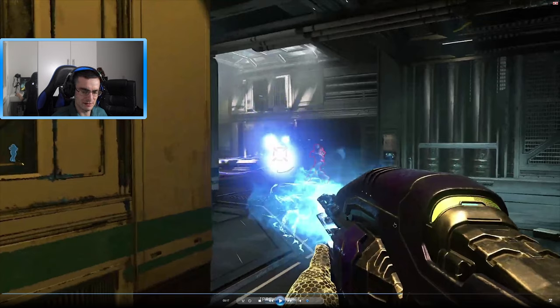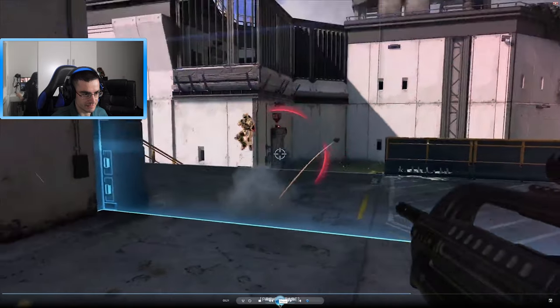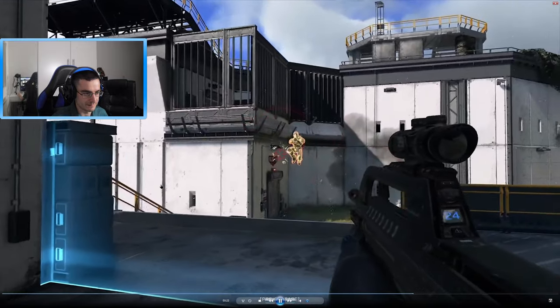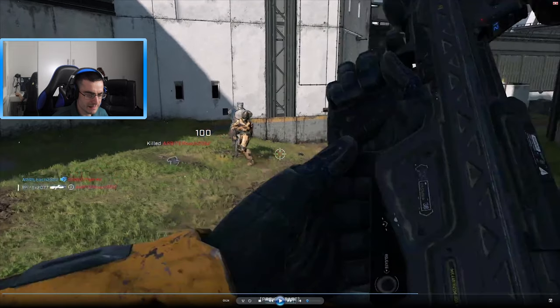Here we see the plasma carbine — sorry if I'm getting the name wrong, just trying to spot everything. And this here is King of the Hill — a player is controlling the hill.